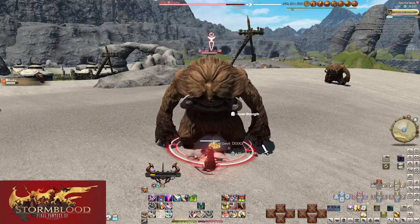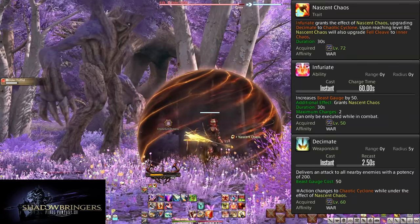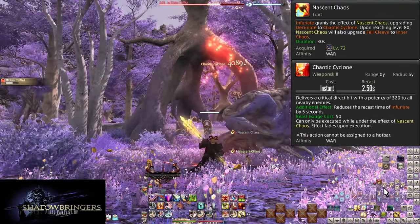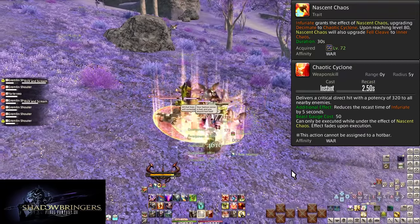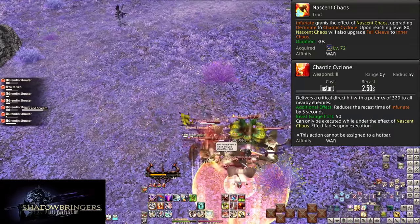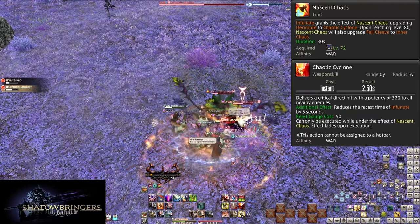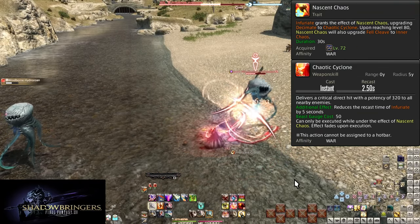And now on to Shadowbringers — once again, some major shifts in what we get for our toolkit. Level 72, Nascent Chaos and Chaotic Cyclone. First off, Infuriate has been given a buff — using it at all will grant you Nascent Chaos for 30 seconds, which upgrades Decimate into Chaotic Cyclone for one use, and gives us a preview that at level 80, Felcleave is turned into Inner Chaos. Chaotic Cyclone is a guaranteed critical direct hit that deals 320 potency to all targets. It still reduces the Infuriate timer by five seconds, and because it is already an auto-crit, Chaotic Cyclone does not spend a use of Inner Release — spending the 50 Beast Gauge instead. This is very important info.